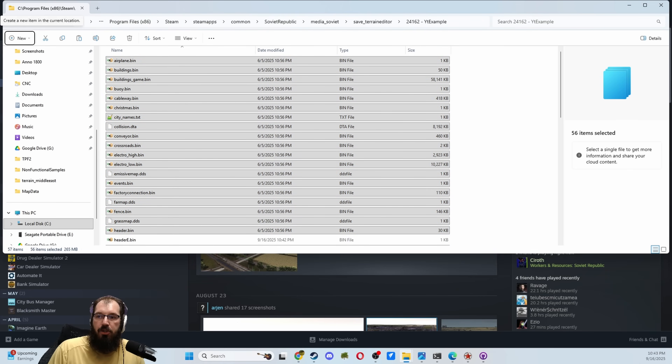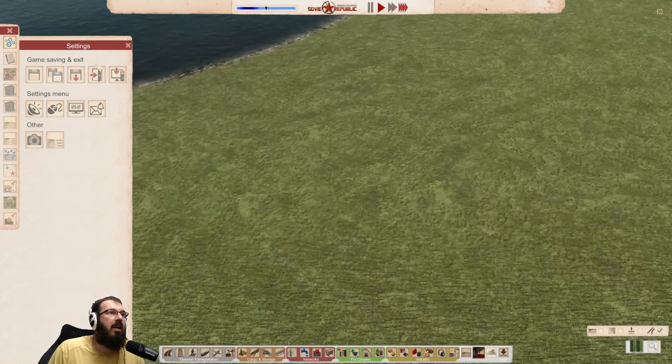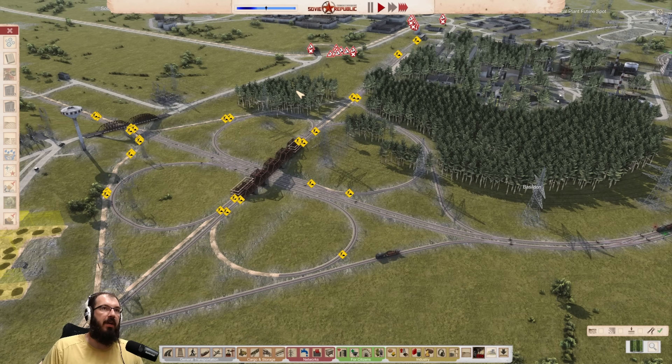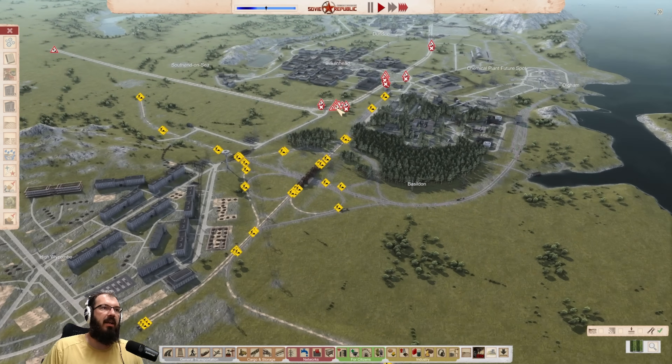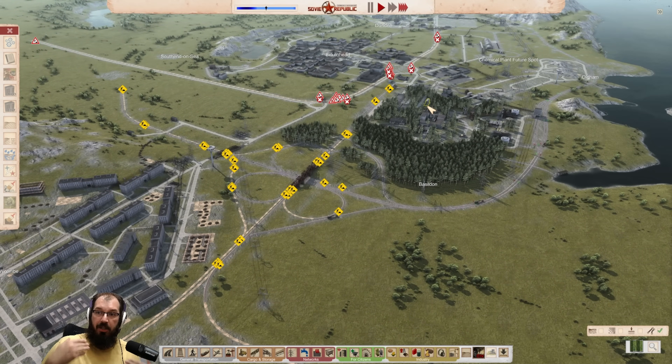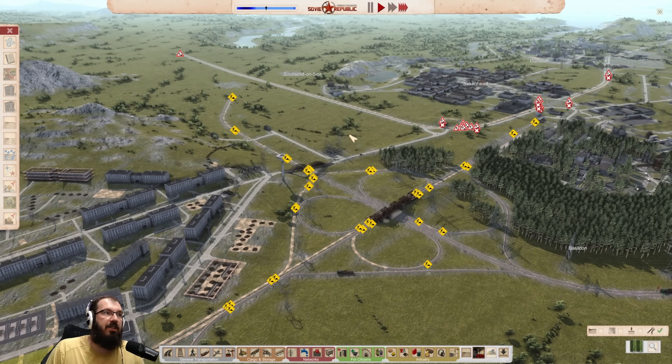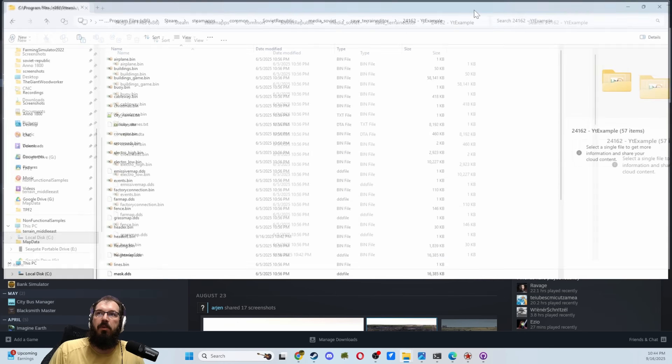Now, when you go back to the game that we just created, and you load the game that we just created — which is YouTube example — if you did it right, it should look something like this. This should be the save that you moved into the Terrain Editor. If it is, great. You are almost there. Next, let's do the biome. How do we do the biome? It's not that hard, but we have to go back to the folder. You cannot leave all of this open exactly the way that we did before, but back in folder world.